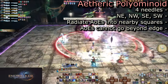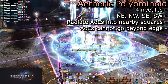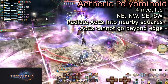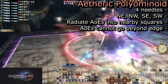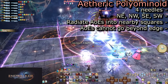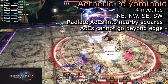Aetheric Polyominoid is the main mechanic of this fight, used a good dozen times before she falls. What this does is place four needles into the arena. These radiate AoEs into the surrounding squares. You can tell which AoE belongs to each needle by their proximity and the pulsing waves. They radiate from the needles, the waves starting from the needle. These AoEs are contained within each square and cannot go beyond it. Any square without an AoE indicator is safe, despite what the AoE shape may make you believe.